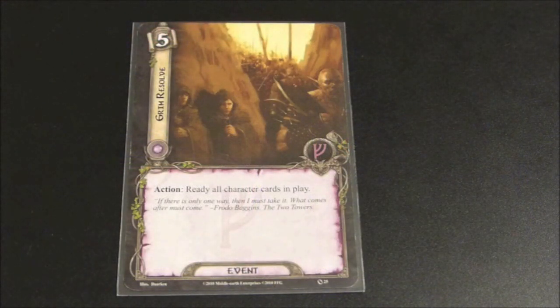We have another event card called Grim Resolve. It has a cost of five, so it's very expensive, but when you read the ability you can see why. It reads: Action - ready all characters in play. Not just characters you control - all characters in play. Yes, it's prohibitive at five resources, but the leadership sphere is very good at generating resources. If you need to really quest hard to make it through a certain encounter or active location, you can commit every character to the quest, play this card, and free up any characters to deal with enemies for attacking or defending. Grim Resolve is an absolutely amazing card that could be a game winner if used correctly.